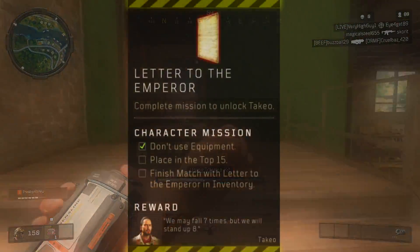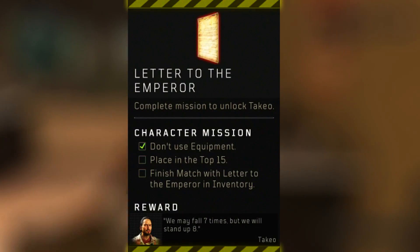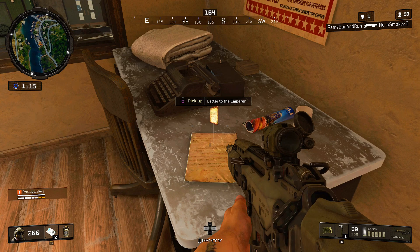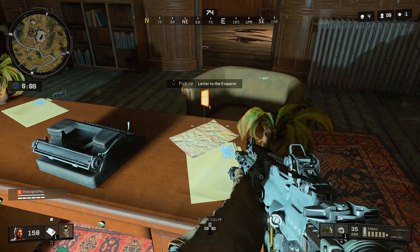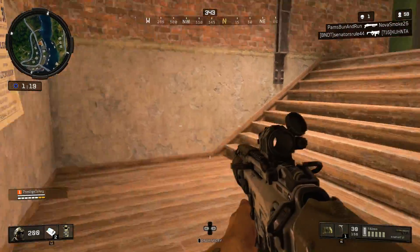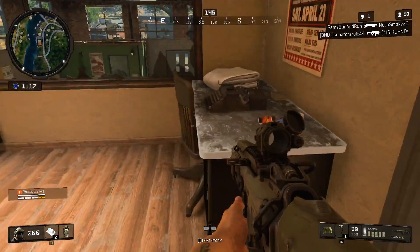The item that we're going to be looking for is called the Letter to the Emperor. This is going to be found in the boxing gym on the desk, it can be found in the asylum on the desk, and it can also be found in the house outside the asylum on the desk. But the thing is, it's not just going to be there.